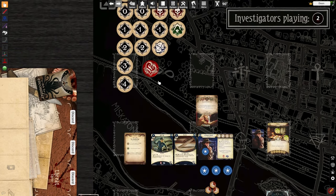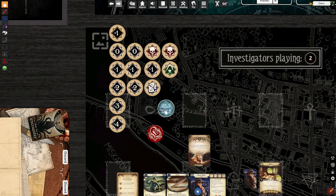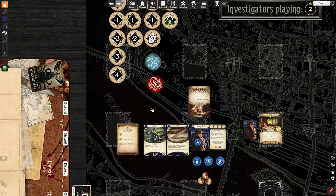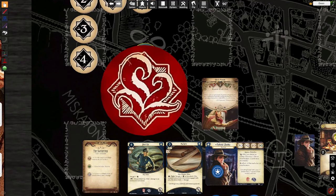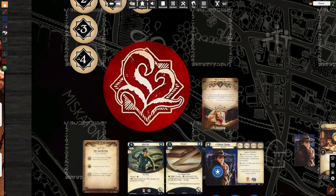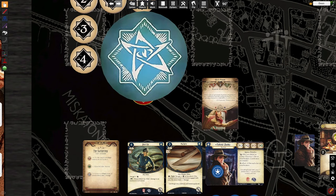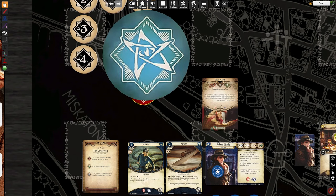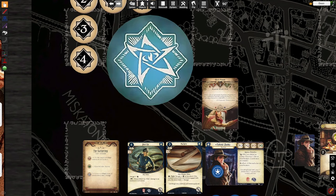There's also an elder sign and another token. You didn't see these on the scenario reference card because the manual will tell you what these do. This is an auto-fail token — that means no matter what happens, if you pull this token and it is applied to your final result, you will fail automatically, no matter what. The elder sign token is not necessarily an automatic success — this is not Dungeons and Dragons.